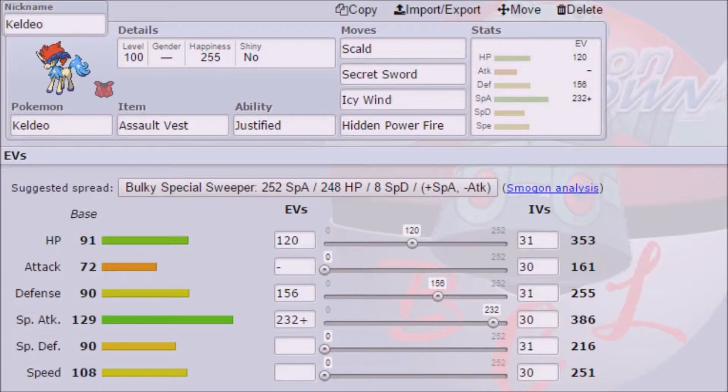Here we have the Assault Vest Keldeo with Scald, Secret Sword, Icy Wind, and Hidden Power Fire, just for the Scizors. Being Modest and having this much attack power ensures that Hidden Power Fire will OHKO a Mega Scizor. Having this defensive core ensures that we can take a plus two Superpower, so I'm not too worried about a Scizor.